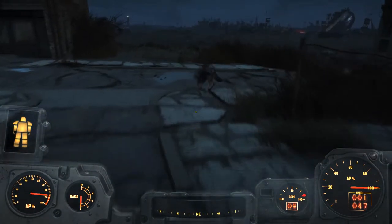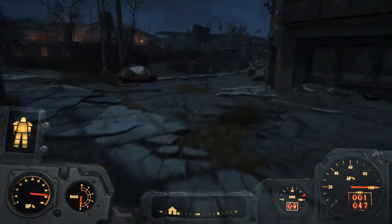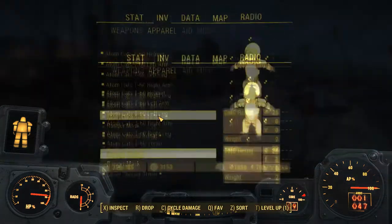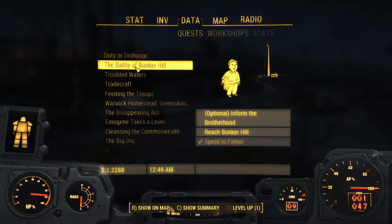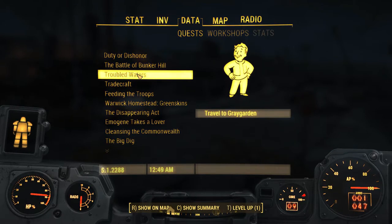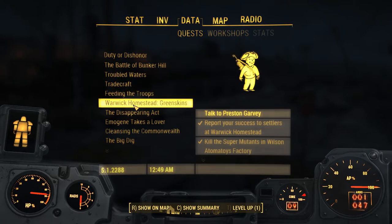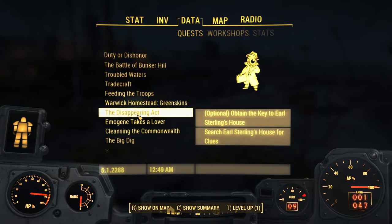Quill's fine. Have I been over here in a while? No, I don't think I have. That was a little bit easier than I expected — I was hoping it would be a little bit more troublesome. Let me check the missions: Duty of Dishonor, Troubled Waters, meet Deacon at the old highway. I'm tired of talking to Preston Garvey — he's really turning into a pain in the butt.